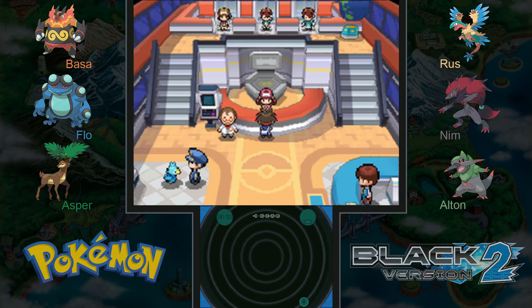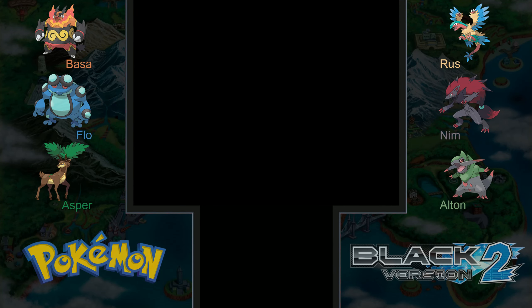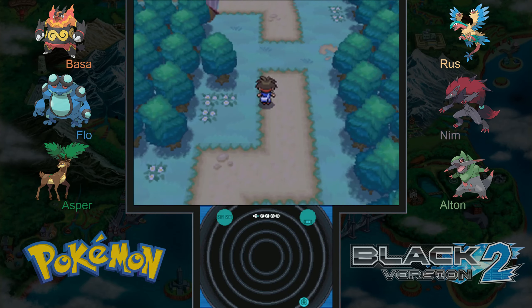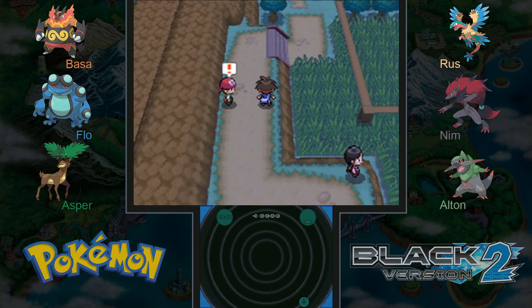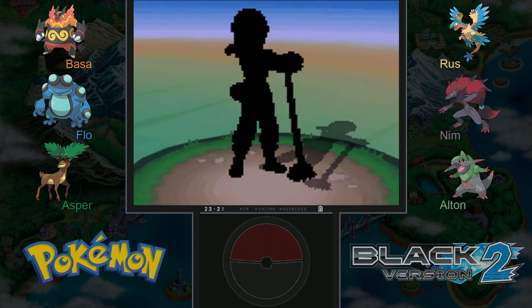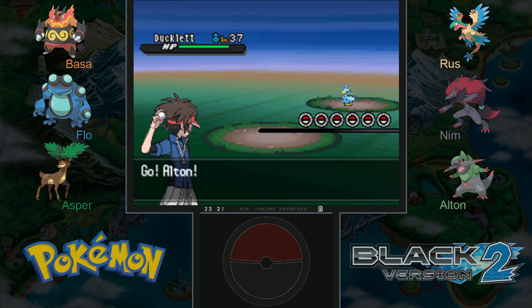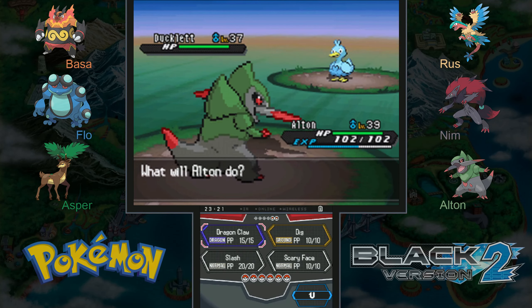Thinking it through — if we had missed Rock Slide, Swanna probably would have used Surf or Bubble Beam to take us below half health, and then with Archeops in Defeatist range the second Rock Slide might still have taken it out, but we'll never know. This is where I was training — on the car ride on the way there. This Pokémon Breeder will battle us every single time. He probably has a Ducklett and a Tranquil. We're facing a lot of flying types this episode — a lot of bird types.